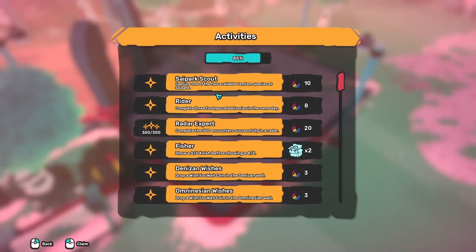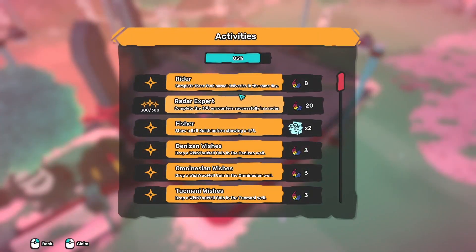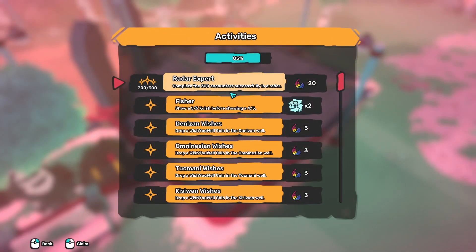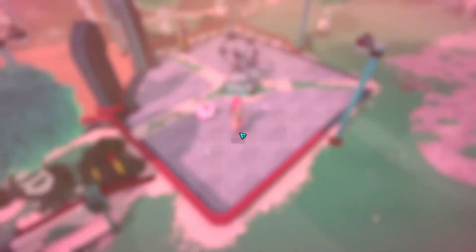Complete 3 Tham: 20 feathers. Capture one of the side park Thams: 10. Complete 3 food parcels: 8. Complete 200 encounters in the radar: 20 feathers.